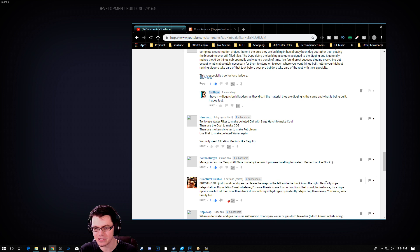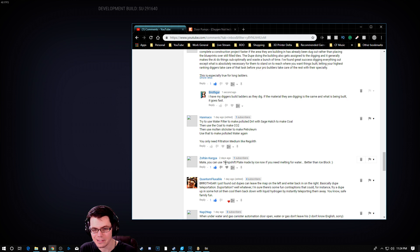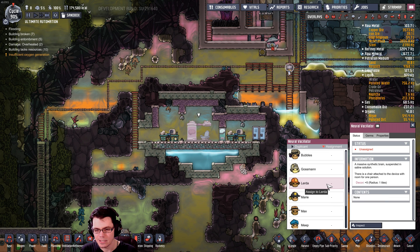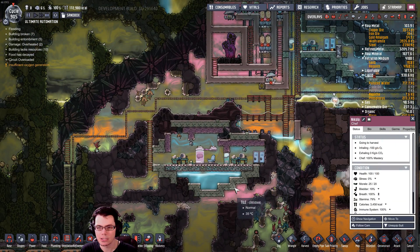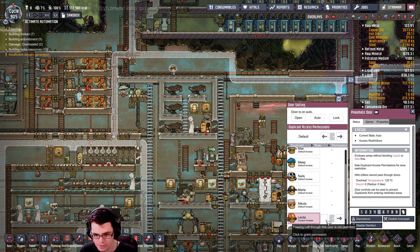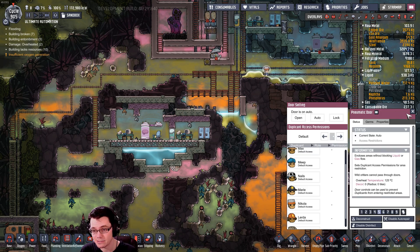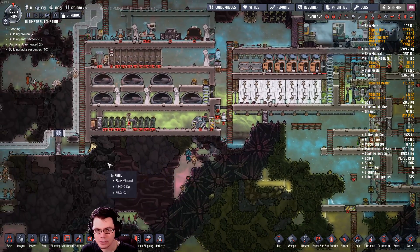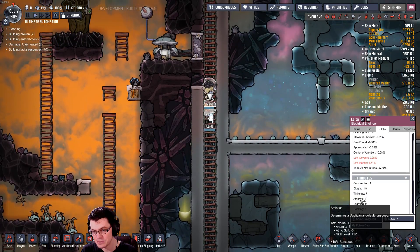There's an interesting comment: dupes can leave the map on one side and re-enter on the other side — kind of like Pac-Man. And from Zoltan: you can make temp shift plates out of ice, which is really useful. Alright, Lurda, come get your brain zapped. You now have default access to the rest of the base — congratulations, you've graduated slightly. Lurda, where are you? Come on now.